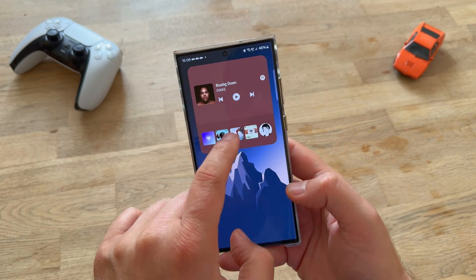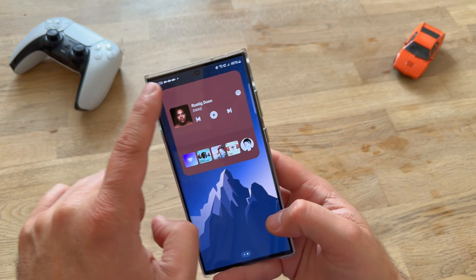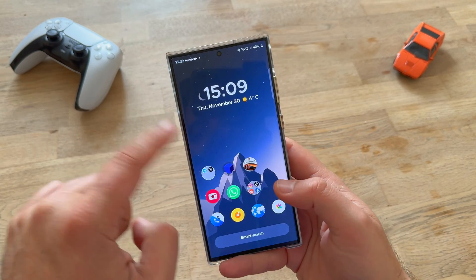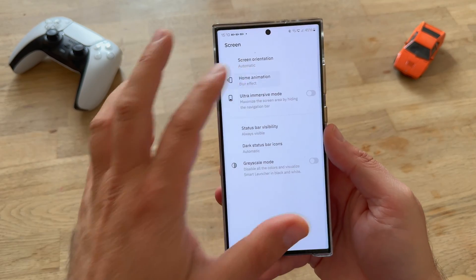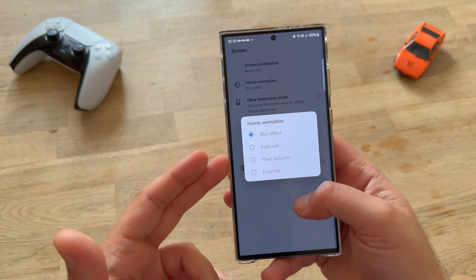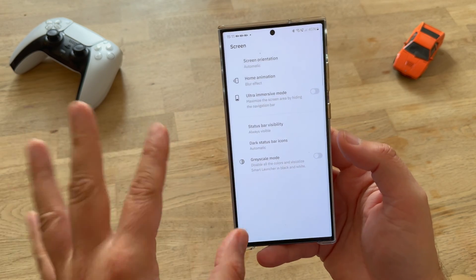Now let's just check animations inside. Opening Spotify, closing. Opening and closing will get me the home page and not my widget page, but I guess this can be configured. So here we have the home animation — apparently blur, fade out, pixel launcher. We have the ultra immersive mode. There are a lot of immersive things in this launcher.